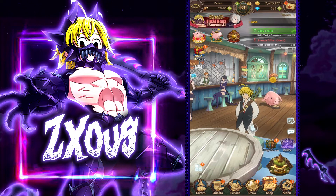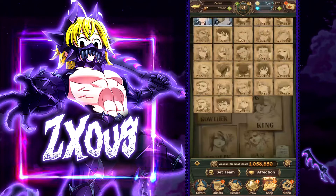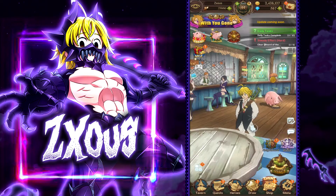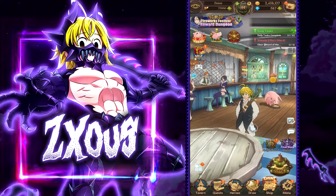Lost Family Meliodas doesn't need to be for the 7.77 download celebration - it's actually better we're getting him for the half year. On JP last year, the half-year banner was Tank Diane and Blue Bond, who were already in the game, so it was horrible. This is a great opportunity to get Lost Family Meliodas. I recommend you get your first copy then leave - don't skip this banner waiting for Goddess Ellie, because that means you waited a whole year for Lost Family Meliodas.